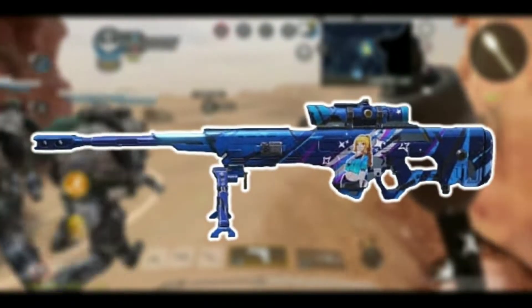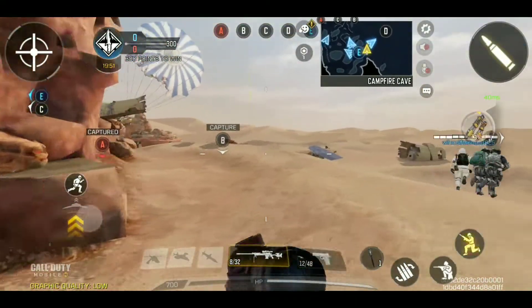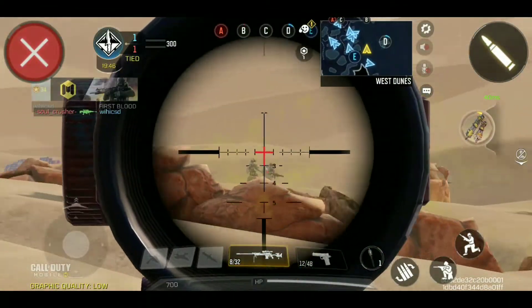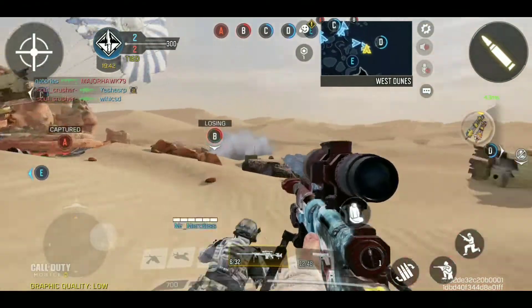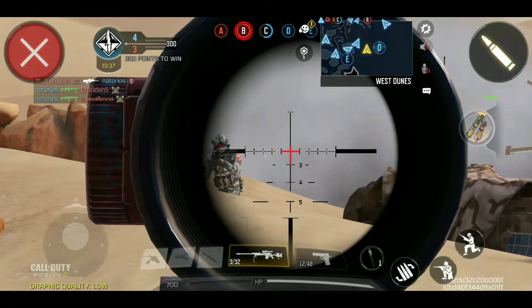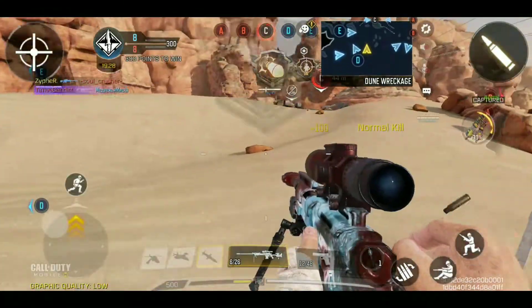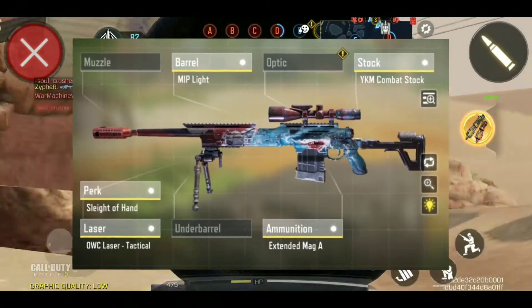Now this is the DLQ 33. Snipers are the most used weapon for this map. One can go to a corner vantage point and easily sit all day killing enemies, and we can also use it to cover our main objective. Here is a screenshot of the gunsmith attachment.